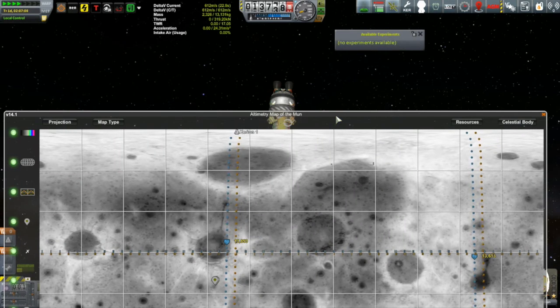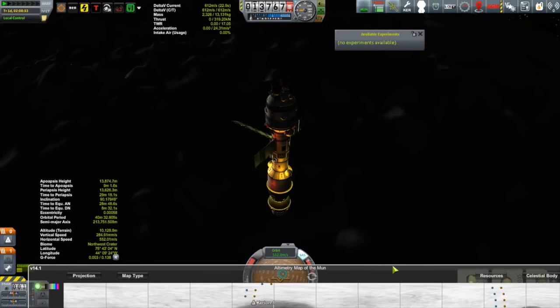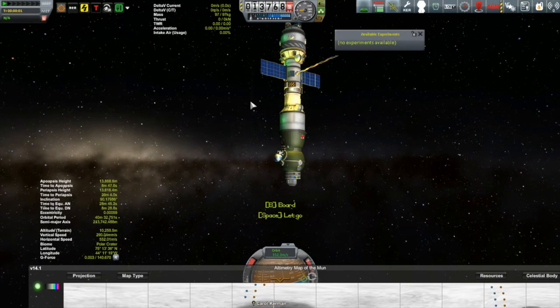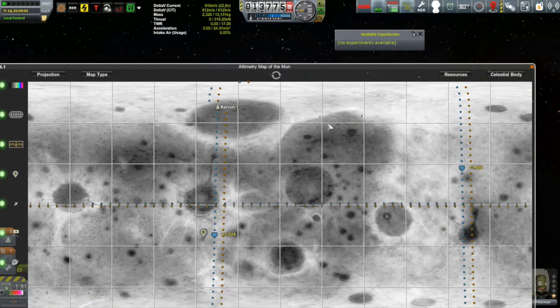The orbit is slowly moving to the west of the map, and it moves slowly because the Mun takes six days to rotate. I could see that the orbit was going right over the polar crater, so I time-warped and picked that one up easily enough. Then it turned out that the feature a little bit to the south of the polar crater is the far side crater, with that sort of vertical line going up being the canyon. So I was able to pick up those two as well.